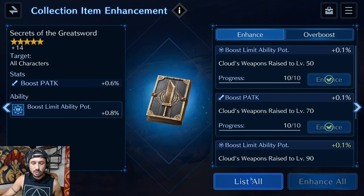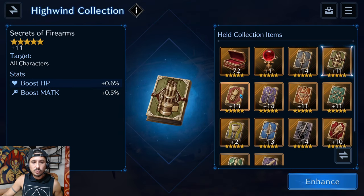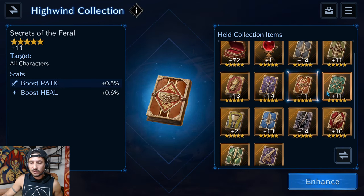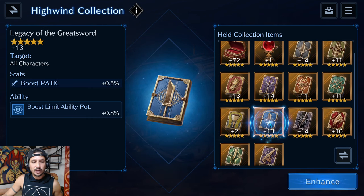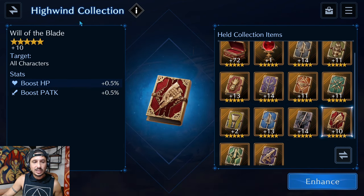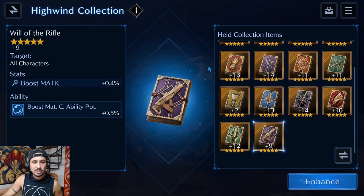Here are my current book levels: great sword 14, firearms 11, secret of martial arts 13, magic arts 14, secrets of the feral 11, ninjutsu 11, musical arts 2, great sword 13, will of the katana 14, will of the blade 10, will of the bayonet 12, and will of the rifle 9.